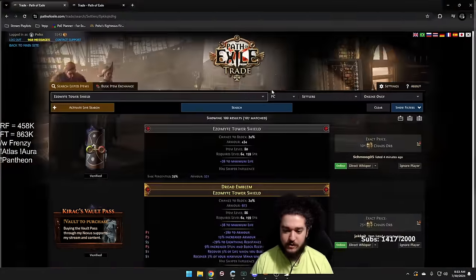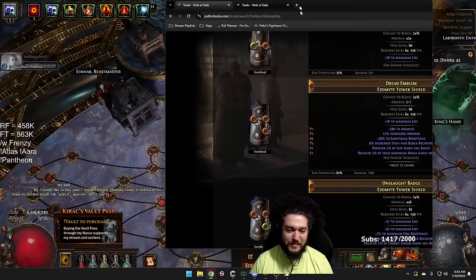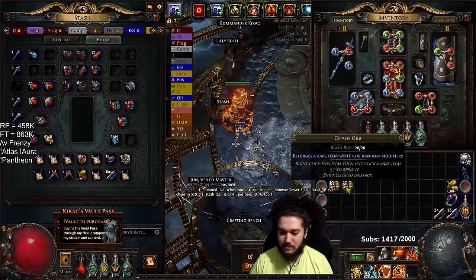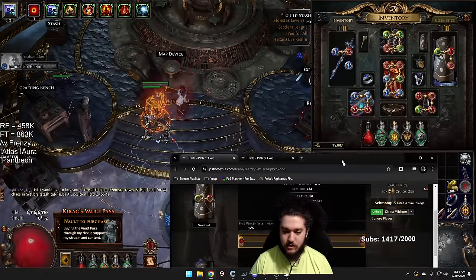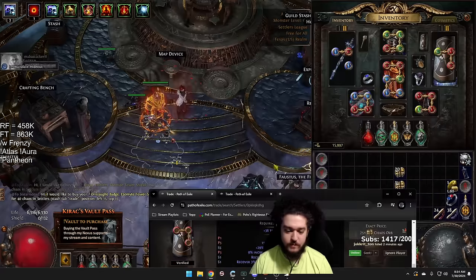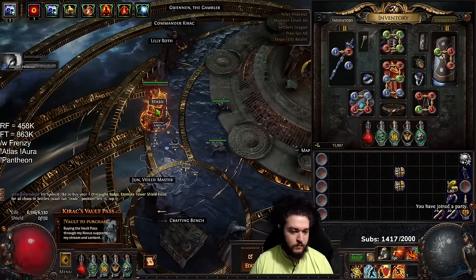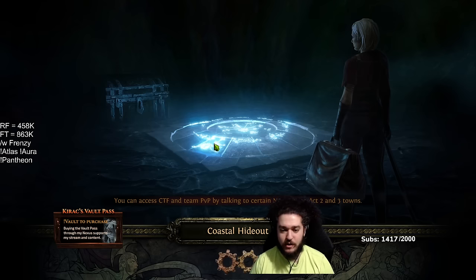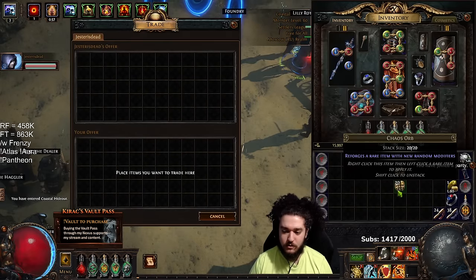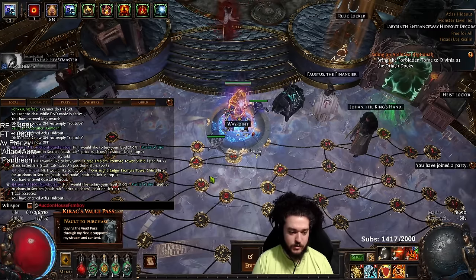This guy listed it a minute ago for 25 chaos — let's see if he'll sell it. No? Okay, next guy, 40 chaos. Item level is also a little bit important here. I think as long as you're getting above 84 you're fine. I don't think item level matters too much — it's just that if you're going to invest currency into this anyway, you may as well get a reasonable item level. Okay, so that is our base. And now I'm just going to go on trade here because we got what we wanted.